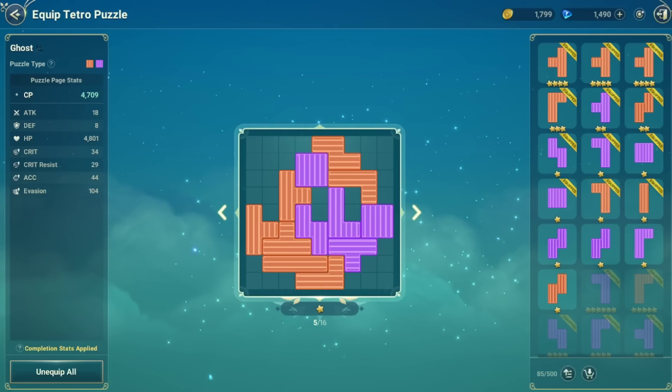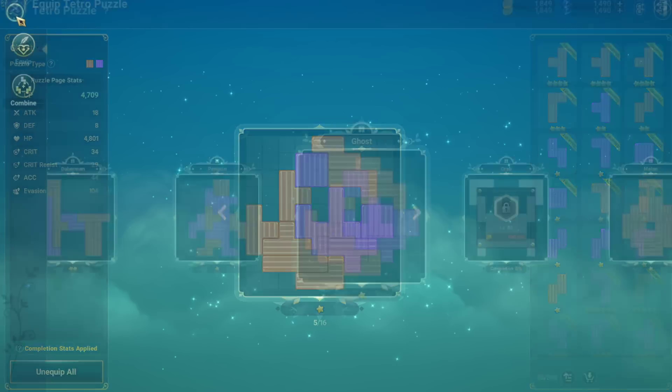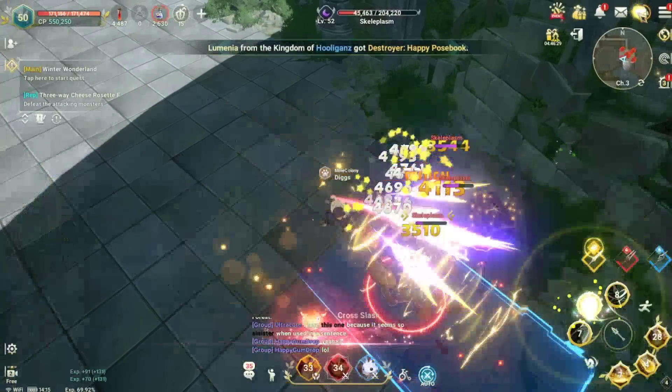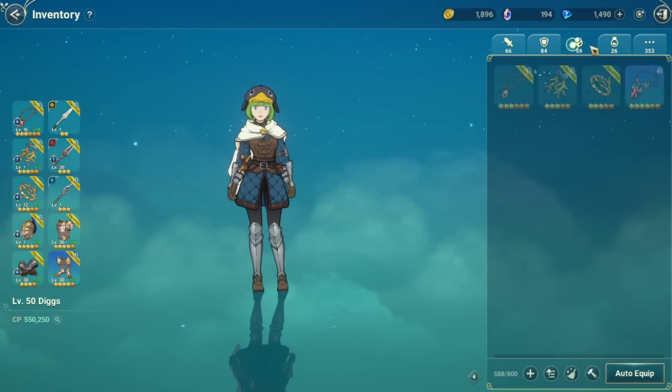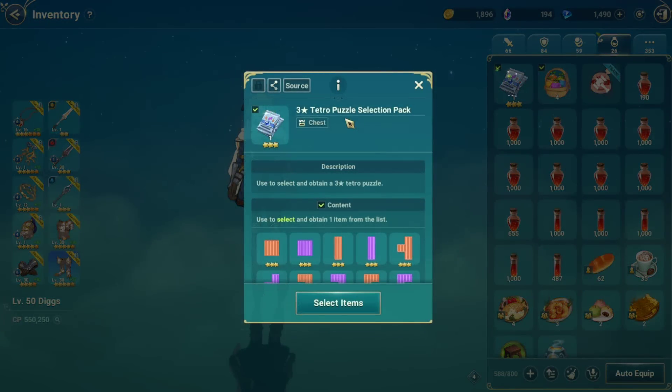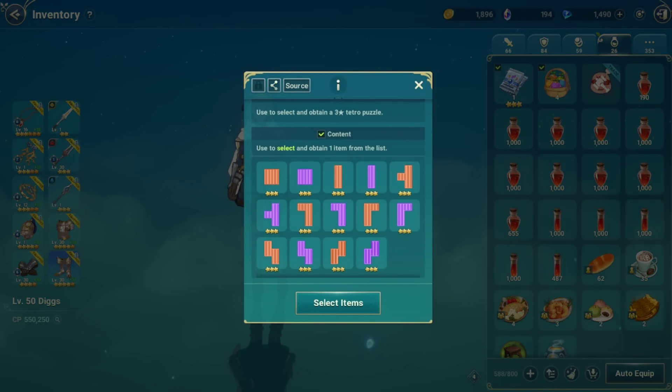A lot of people may not even have all of the puzzle pieces they need for this, and puzzle pieces come naturally through gameplay. One of the best ways to get puzzle pieces is to play through the main story — once you reach the snow area, you'll get access to 3-star tetro puzzle selection packs. You get about 3 of these from completing your alts up that far, which is an easy way to get 15 3-star pieces. This is one of the best ways to start upgrading your builds.